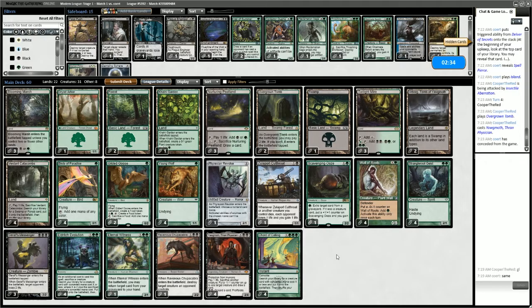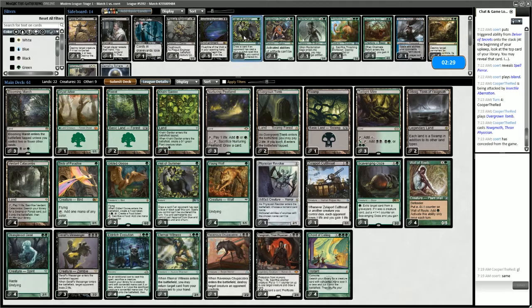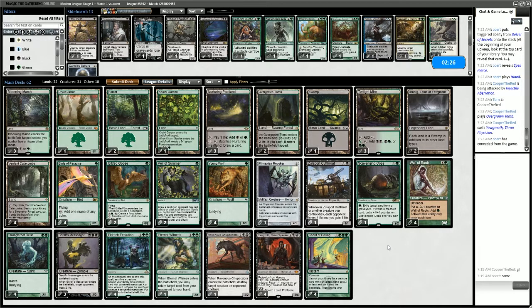So how are we going to play against the Mono Blue Delver deck? Veil of Summer is coming in for sure. I can't really be sure what else the opponent is trying to do, so I'll just play with the two Veil of Summers and go from there.